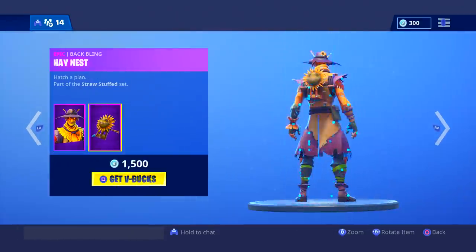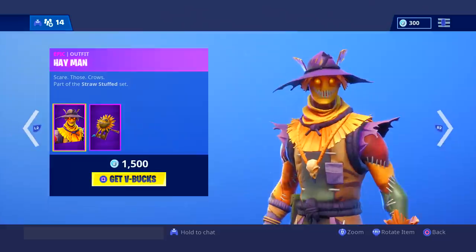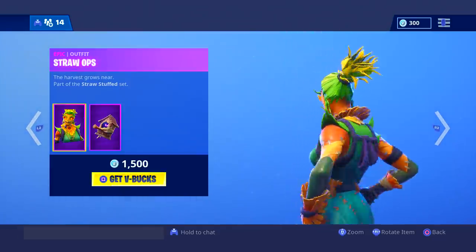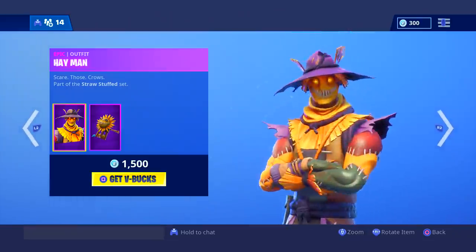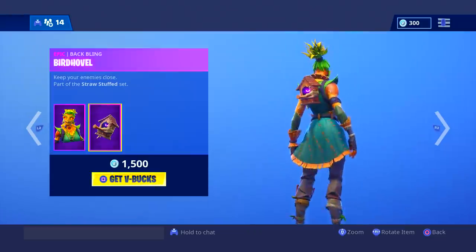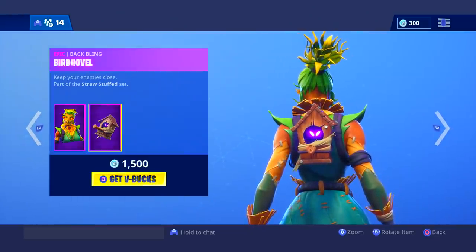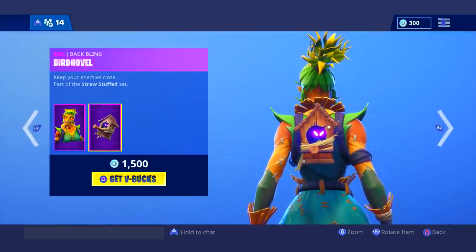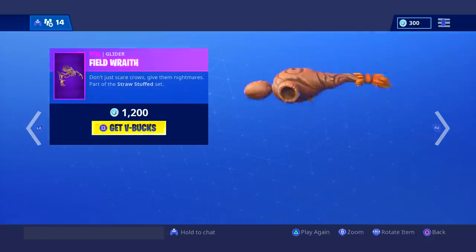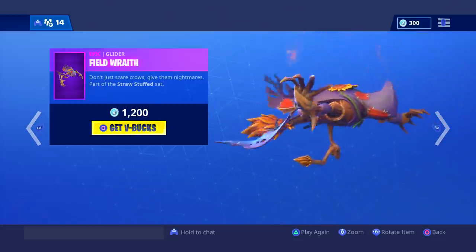We have the Heyman — basically like 'hey man,' get it? The Straw Ops — I think this is better than the boy version, it's actually pretty cool. The hair is like corn or something, looks really cool, and the back bling is like a little cube with a cube enemy in there. We have the Harvester Pickaxe — I like this pickaxe a lot, I might pick it up. And we have the Field Wraith — it's like a flying scarecrow, which is actually really creepy.